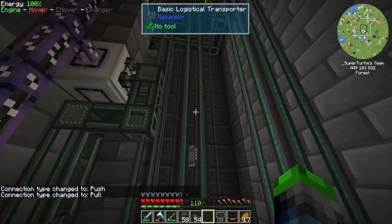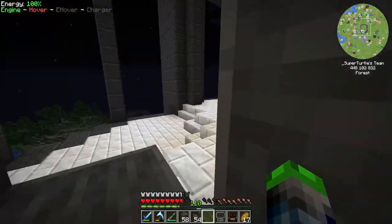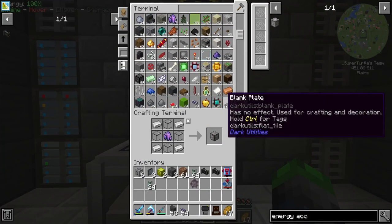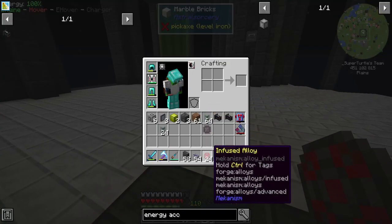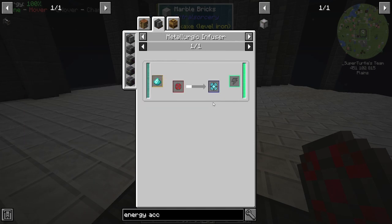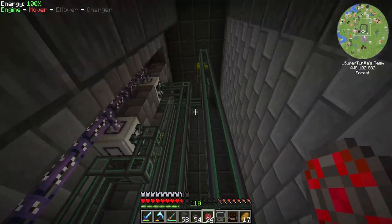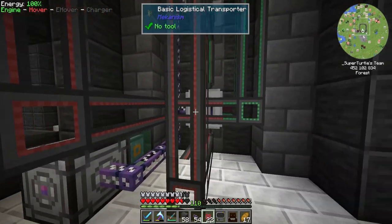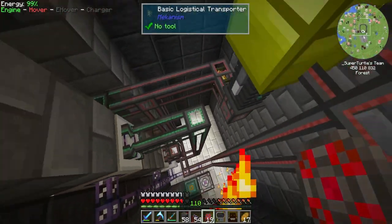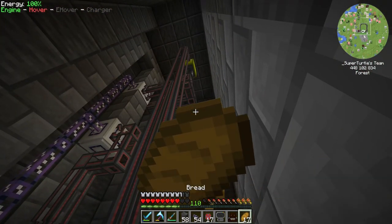I also found that you can upgrade these Mekanism cables without breaking them — you just click them with the upgrade item. We have the ability to upgrade these cables to be faster using infused alloys. You take the infused alloy and just click the cables with it — it upgrades eight cables at once just like that. You don't have to undo everything. This is such a quality of life feature. So now all of these are moving quicker.